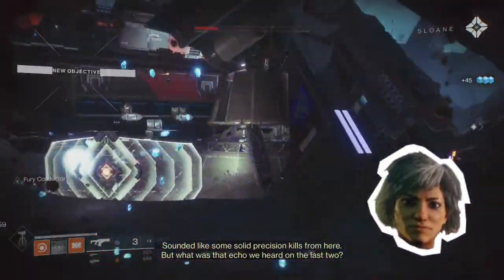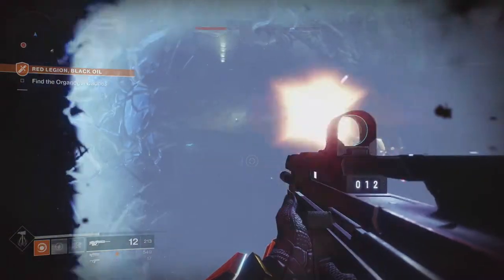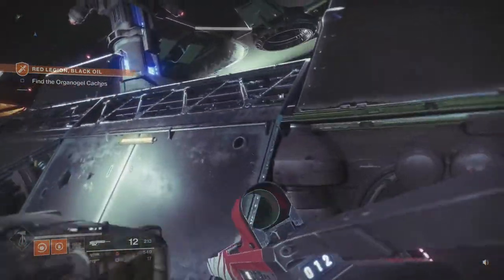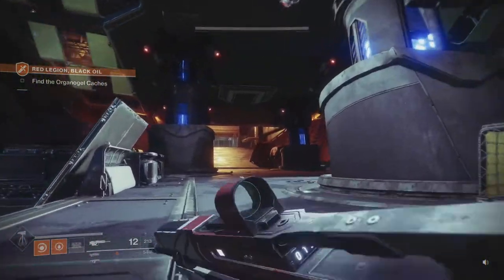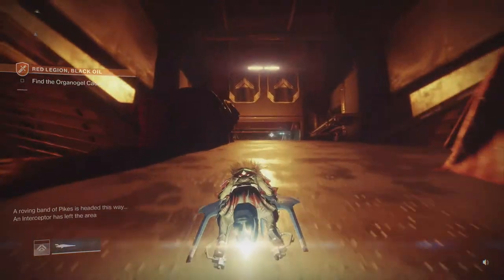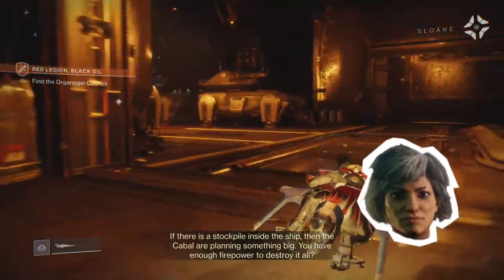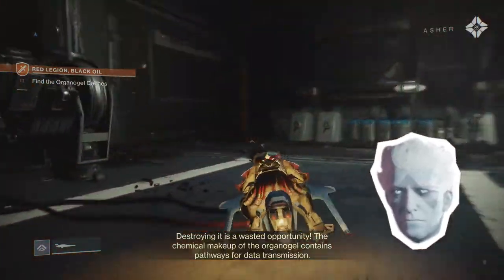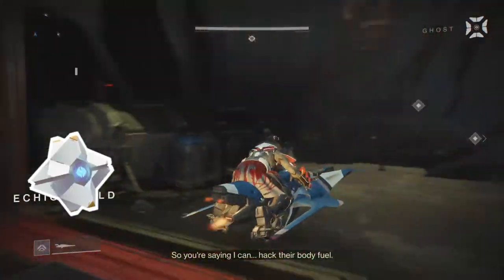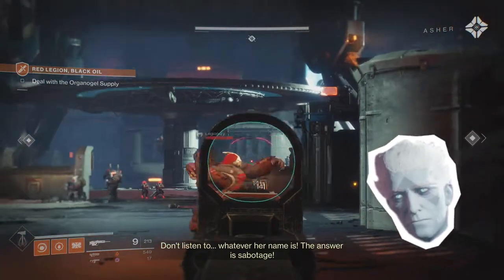But what was that echo we heard on the last two? Local interference. I'm reading a huge cache of that oil stuff inside the Orobas Vectora. I'm gonna die. Or not — that was really close. So the Orobas Vectora is this ship over here, so let's head inside. I can actually use my sparrow to do so. Let's just make a grand entrance. If there is a stockpile inside the ship, then the Cabal are planning something big. You have enough firepower to destroy it all? Destroying it is a wasted opportunity. The chemical makeup of the organogel contains pathways for data transmission. So you're saying I can hack their body fuel? Don't listen to Asher — destroy that stuff, Guardian. Don't listen to whatever her name is.